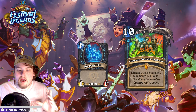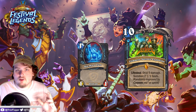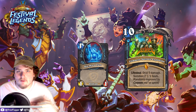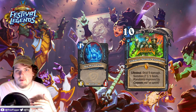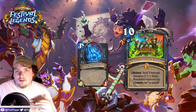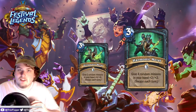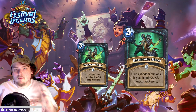You want this to look like something like Ultimate Infestation. I forgot to actually read the card — it deals five damage with lifesteal and summons two 1/1 souls at base, and the card is randomly improved for each corpse you spend. For each corpse spent it adds one to either the number of souls or the amount of damage. I don't believe it can increase the stats of the souls.